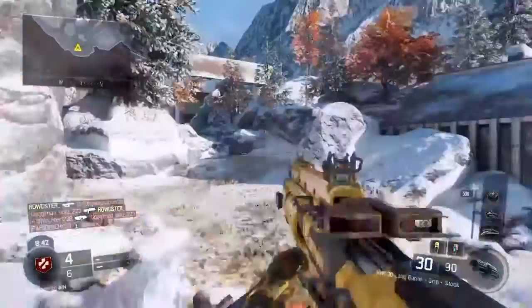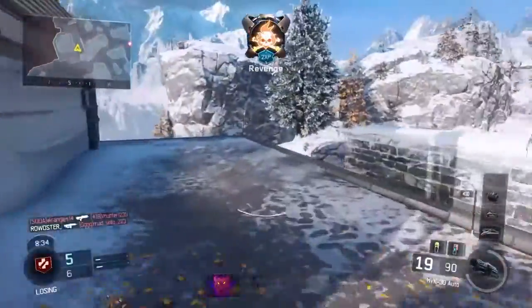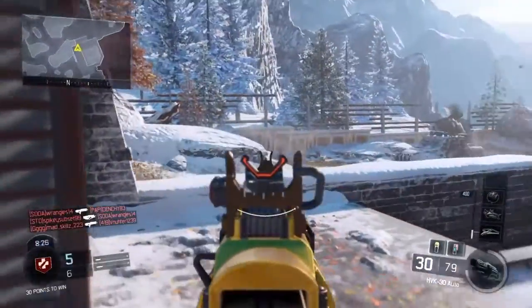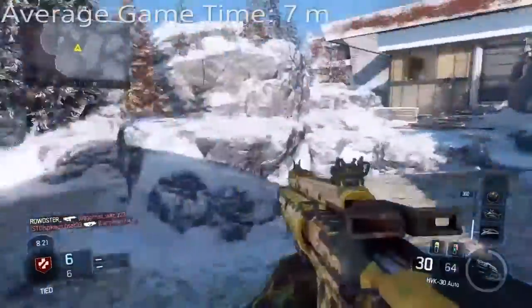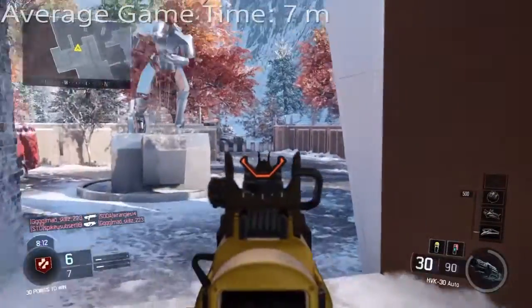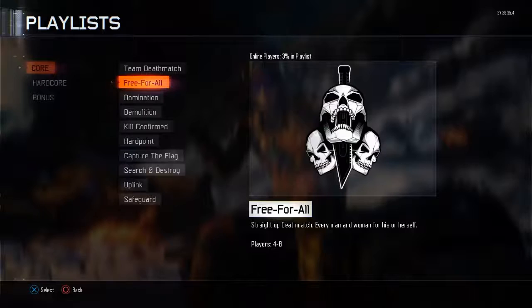Free for All is pretty fun. For this first impressions video, I'm going to be playing five games and taking the average game time. The average time out of five games for Free for All is around seven minutes — so about every Free for All you get into is going to be around seven minutes. That's what it came out to for me. It's going to vary based on maps, weapons, and opponents' skill level, but for me it was around seven minutes.